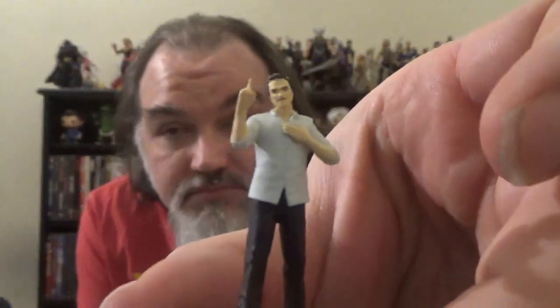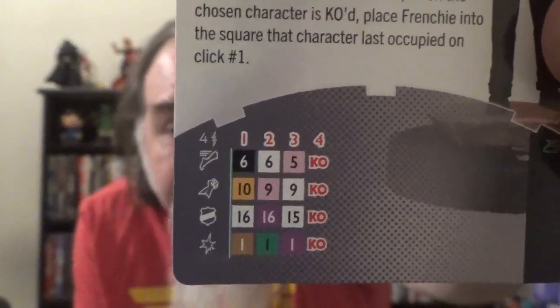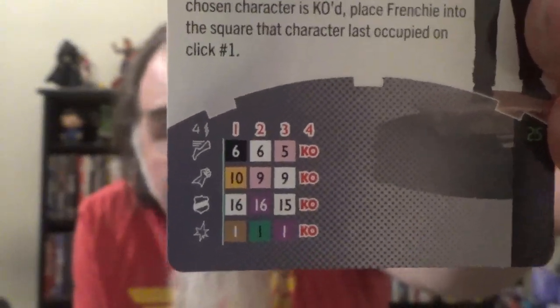On the team, we've got two copies of Frenchie. Frenchie comes in at 25 points and has the detective, pilot, soldier, and vehicle keywords. He also has a trait, Ride Like the Wind: at the beginning of the game, you may choose a friendly character with the vehicle keyword that hasn't been chosen by another Wheels of Vengeance Frenchie. If you do, turn Frenchie to any click and place him on the chosen character's card. That character can use the powers displayed on Frenchie's dial, and when the chosen character is KO'd, place Frenchie into the square that character last occupied on click number one. His dial is pretty short at 25 points — speed has a click of stealth and sidestep; attack has energy explosion and precision strike; defense has a click of willpower; and damage has perplex, enhancement, and close combat expert.